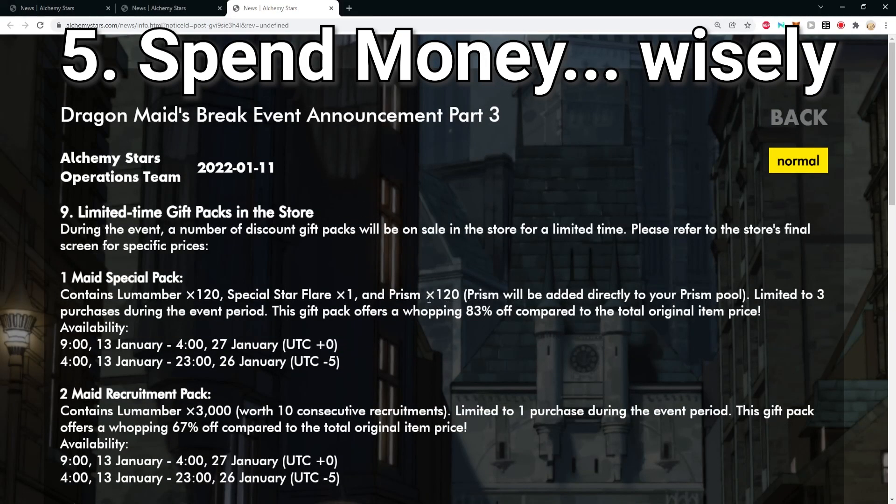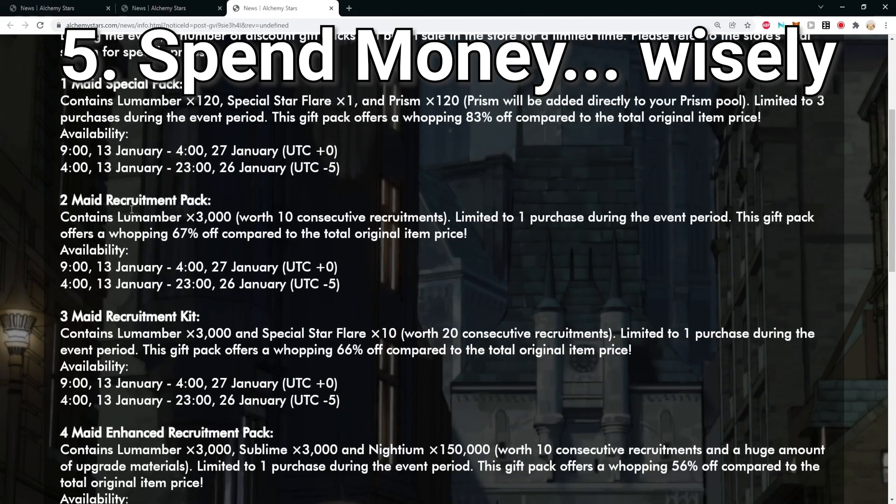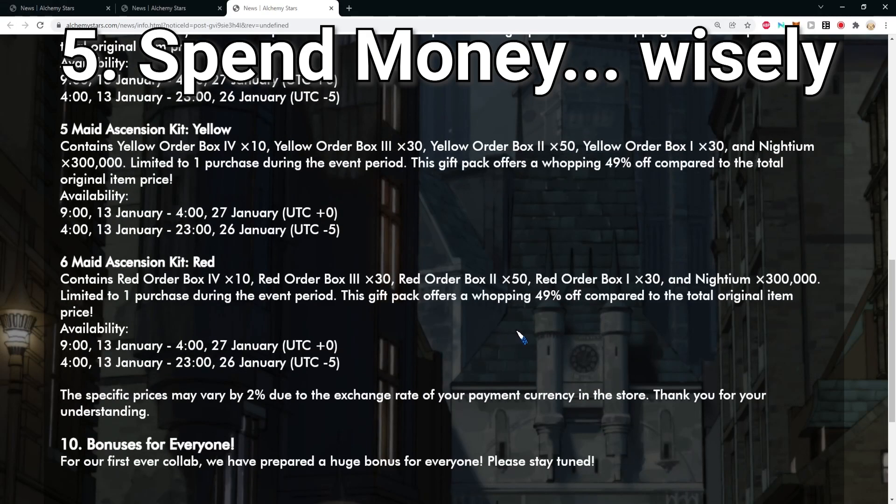The last thing: if you want to spend money, there are value packs in the shop that are much cheaper than topping up directly. The first one is probably the most worthwhile, giving you loom members for summoning plus some prism to help clear stages and level up units — it's about 83% value and appears to be a one-dollar pack. There are other packs with around 66-67% discounts as well, so check these out before topping up directly.